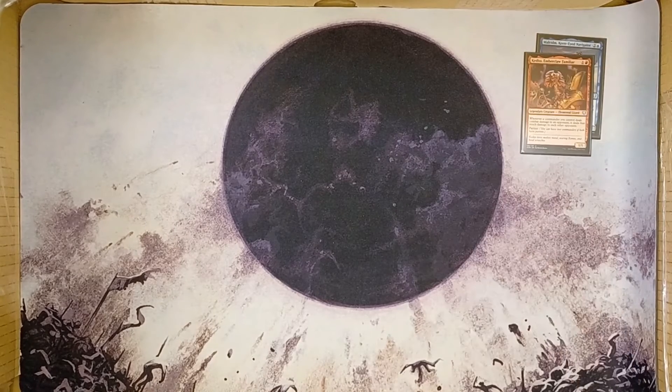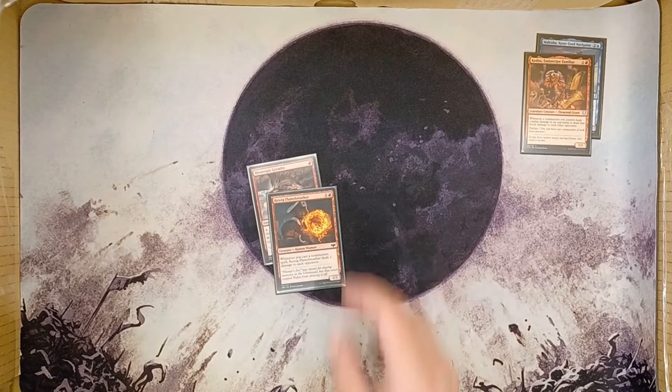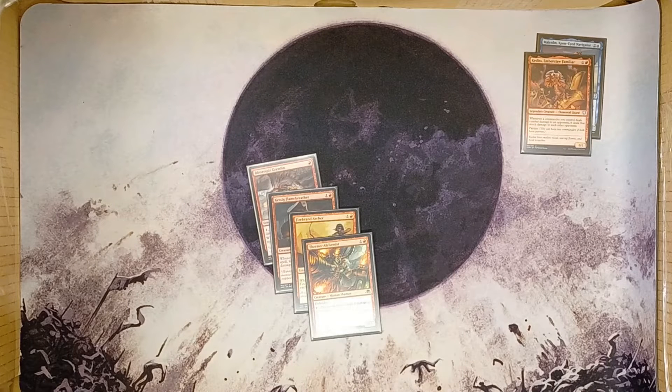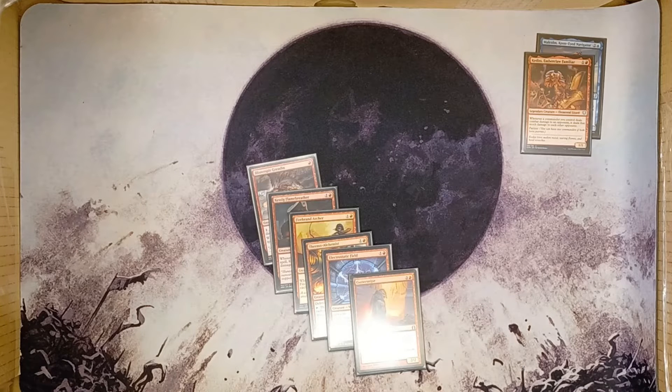Functionally, we use Malcolm's ability — whenever pirates deal damage, we make treasures — and have a bunch of little pingers on the battlefield dealing damage to opponents, then turning those into pirates. We're using Blister Split Gremlin, a one-drop that taps to deal damage to each opponent and untaps whenever you cast a non-creature spell. Kessig Flame Breather and Firebrand Archer both deal one damage to each opponent whenever you cast a non-creature spell. Thermo Alchemist taps to deal damage to each opponent and untaps whenever you cast an instant or sorcery. Electrostatic Field deals one damage and Guttersnipe deals two damage to each opponent whenever you cast an instant or sorcery.